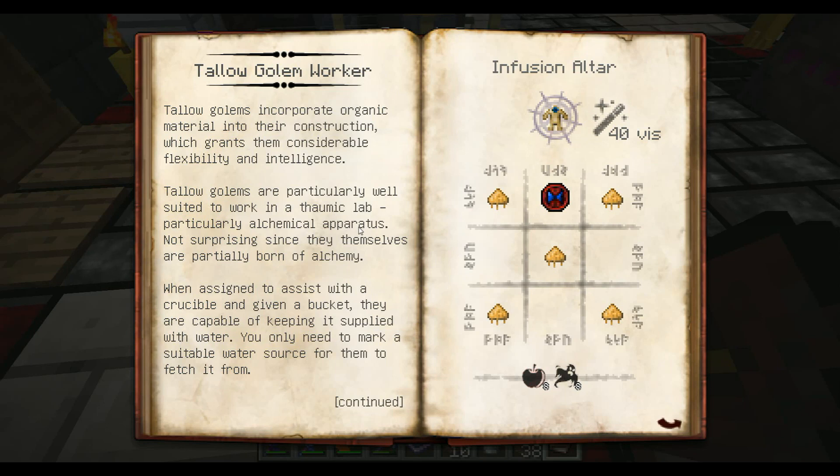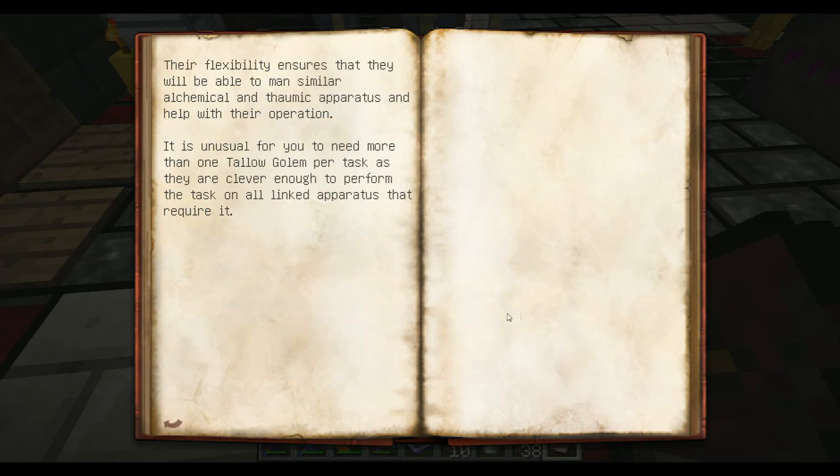Tallow golems incorporate organic material into their construction, which grants them considerable flexibility and intelligence. Tallow golems are particularly well-suited to work in a Thaumic lab, particularly with alchemical apparatuses — not surprising, since they themselves are partially born of alchemy. When assigned to assist with a crucible and given a bucket, they are capable of keeping it supplied with water. You only need to mark a suitable water source for them to fetch it from. It is unusual to need more than one Tallow Golem per task, as they are clever enough to perform the task on all linked apparatuses.